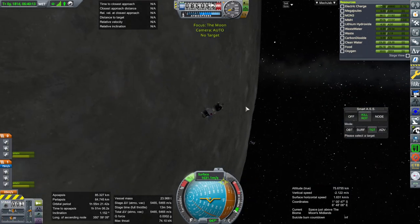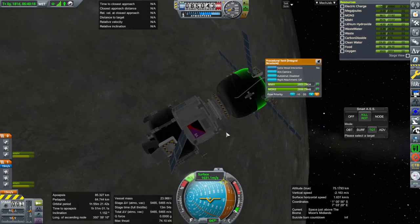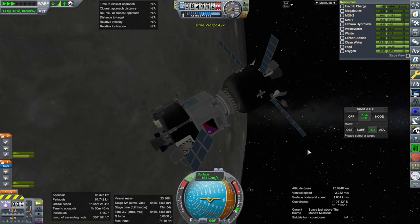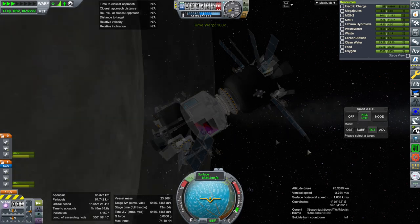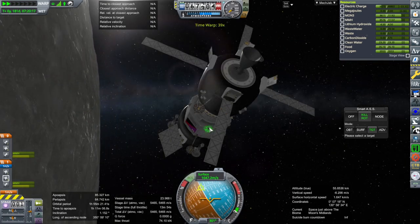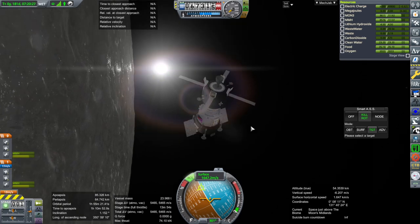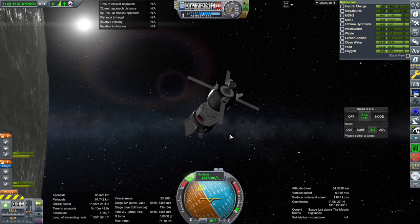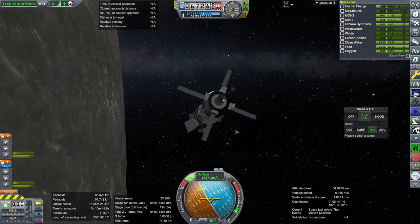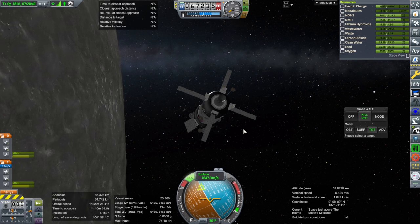We have docked. Now let's just transfer fuel over. There wasn't any in this. Make sure that we are getting electric charge. And then we will launch the return vessel. We are charging. I'll just leave it like this, even though it's not optimal. It is charging, though it probably won't actually charge while we're not focused on it. But on to the return vessel launch.